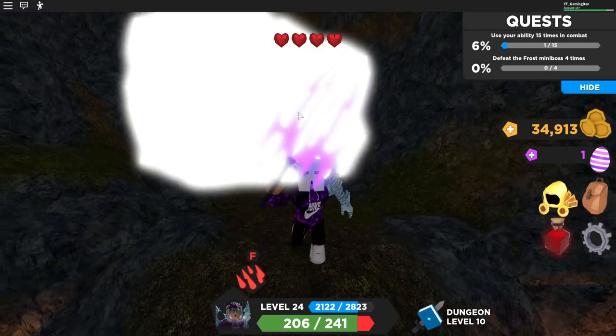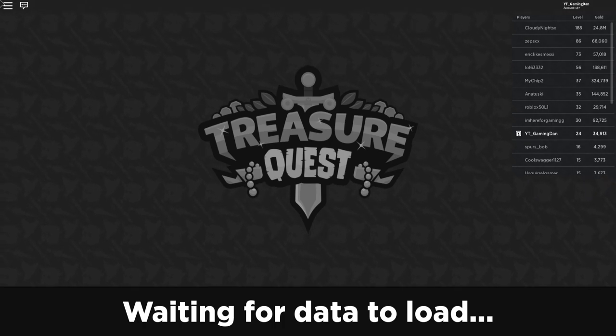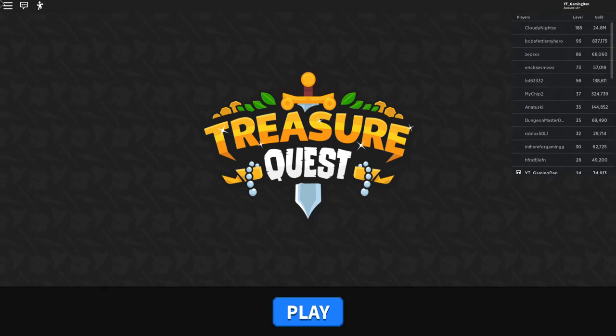That's how you get the Dragon's Breath Egg — just defeat the boss and you get awarded the egg. I'm making videos on all the different eggs in the Egg Hunt and how to get them, so stay tuned. I hope you guys enjoyed this video — if you did, make sure to like and subscribe for support. Peace out!